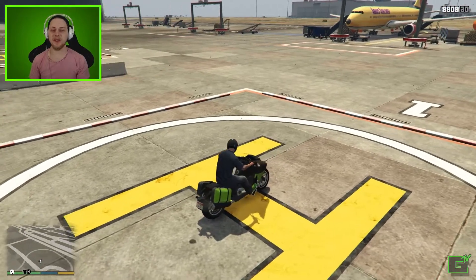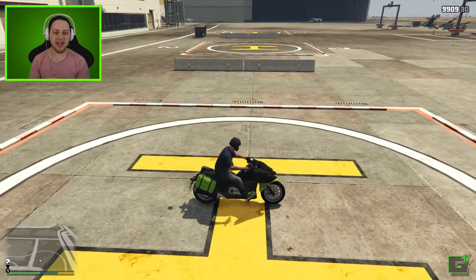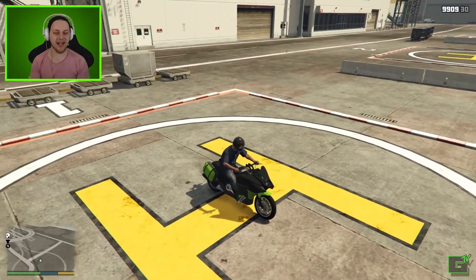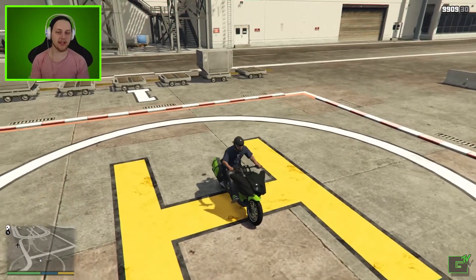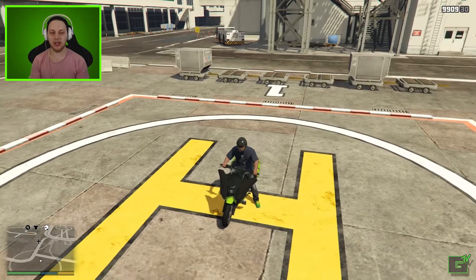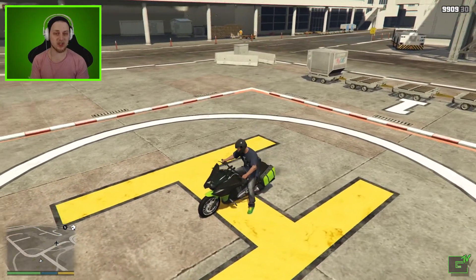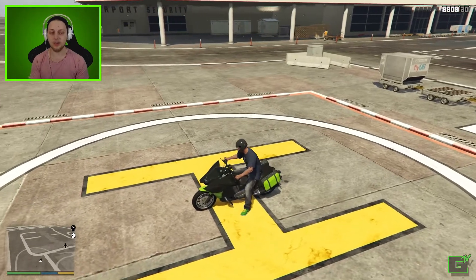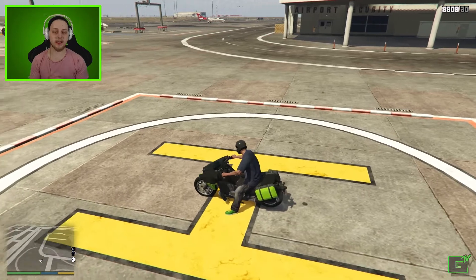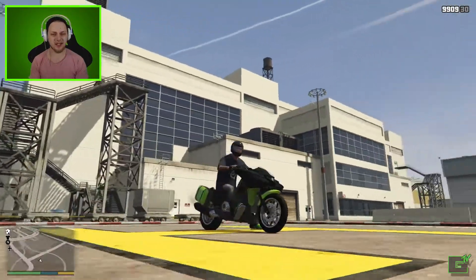Hey guys, what's going on? Jeebus here with episode 13 of Is It Worth It? And today we are looking at the Dinka Vindicator, which is a pretty popular motorcycle in GTA Online that I have seen being driven around a lot lately, especially when this vehicle was first introduced to the online market. It's purchased from Legendary Motorsports, and this is how it looks — it's not really a looker, it looks a little bit like a spaceship.